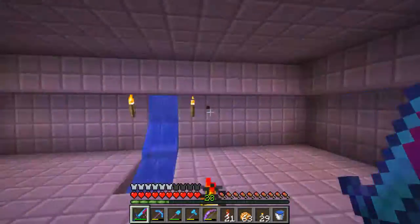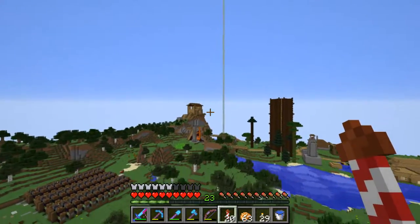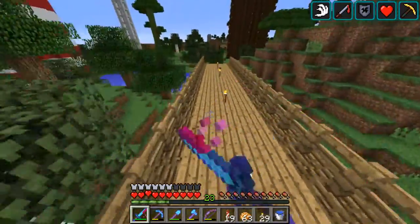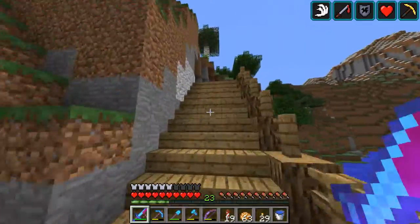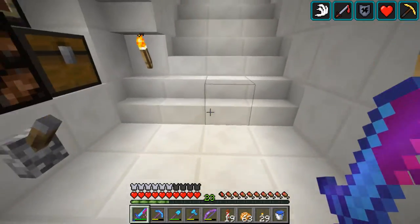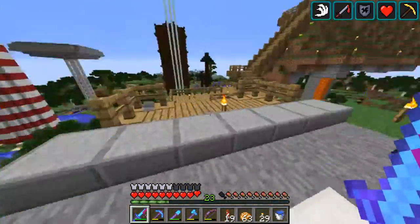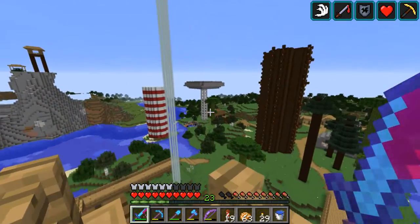The tree farm isn't done yet — it needs all the other trees, but I have it all planned out. Since I was bored I also finished a tunnel that connects to the other door of my potion lab. I could have made it go flat since both ends are at level 68, but I did it differently for some reason. It connects up properly now and just looks nicer.